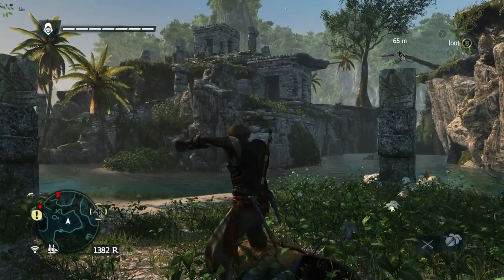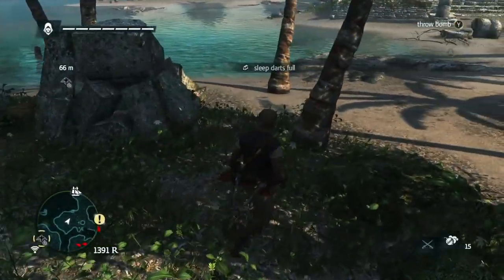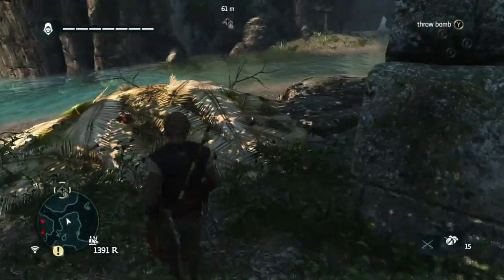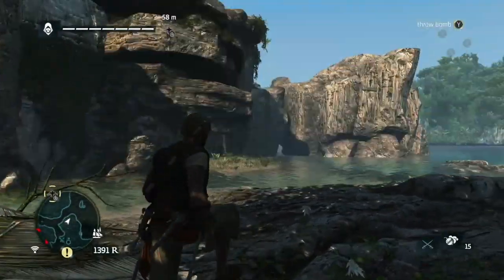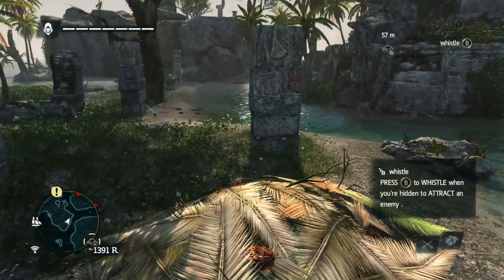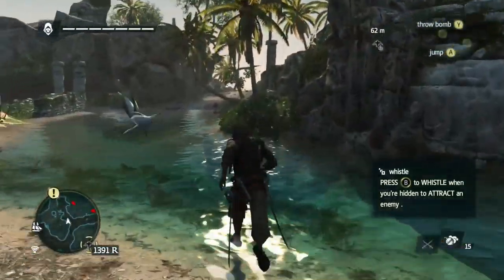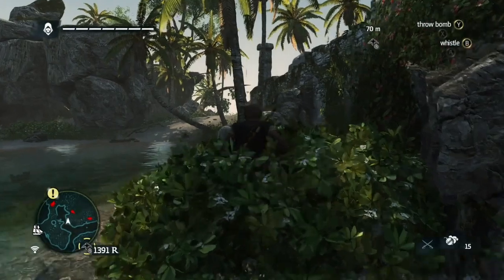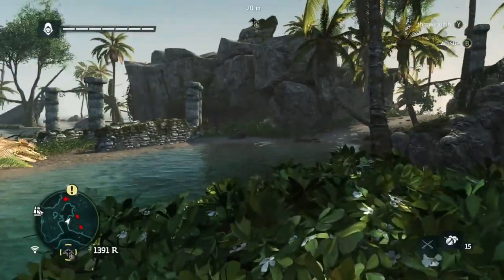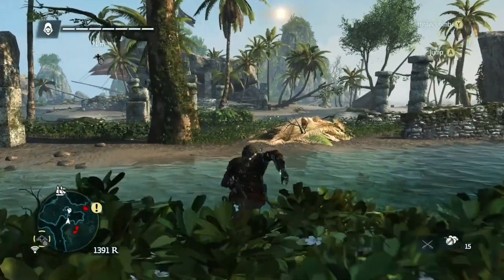This last guard is a brute, and they're usually hard to fight. I'm going to have him take them out with a quick run-through assassination, and then I'm going to look around after looting. As you can see, there are Mayan runes, and it's going to be a lot of running and jumping and acrobatics, but it's kind of fun. I will probably take out the remaining Portuguese guards before I move Kenway up to the Leap of Faith area, so let's have him sneak around and figure out how I'm going to take out all these other guards.